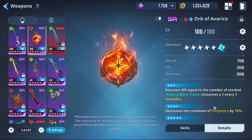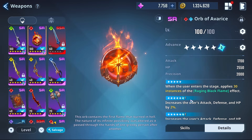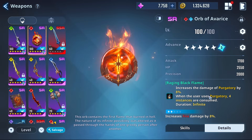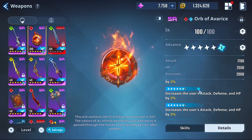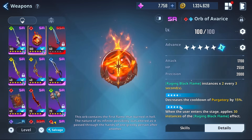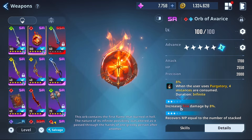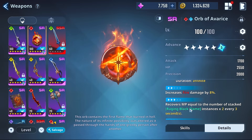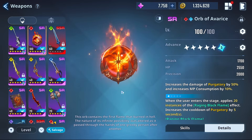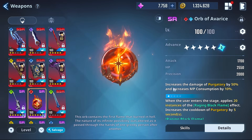It recovers MP equal to the number of stacked Raging Black Flame instances times two every three seconds — super strong MP recovery. It also decreases the cooldown of Purgatory. The last dupe is insane: when the user enters the stage, 30 instances of Raging Black Flame are applied — an 8% damage increase per instance, and when you use the skill only four are consumed. So you retain most of your stacks. Plus lots of MP recovery — this thing is genuinely insane.